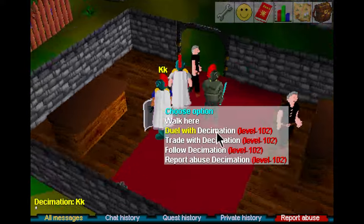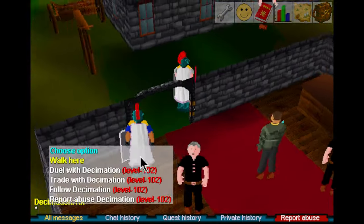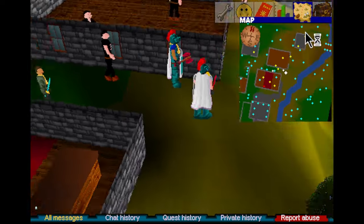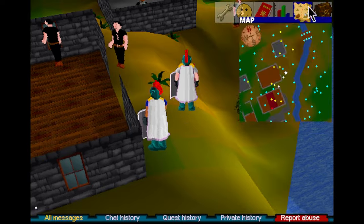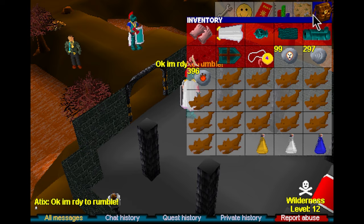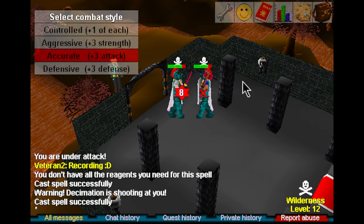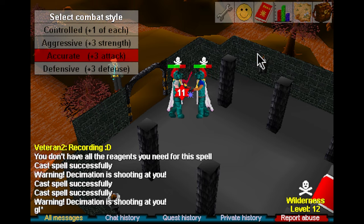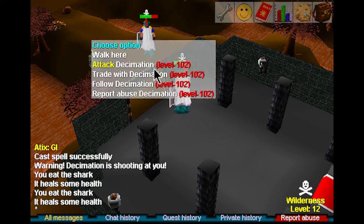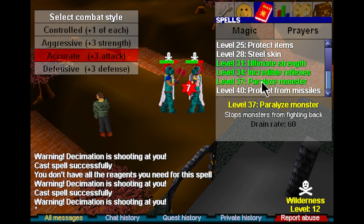So the night I recorded these clips, I found a guy to fight — his name is Decimation. He had about 80 attack and defense so it ended up being a pretty tough fight. I'll be showing you the full fight and also critiquing it afterwards because I ended up making some mistakes. Enjoy!